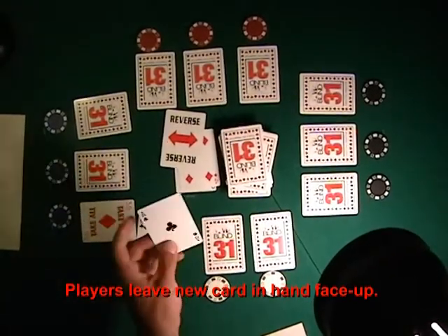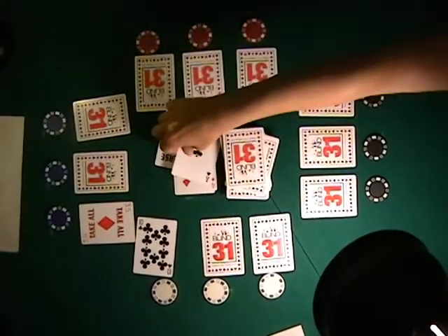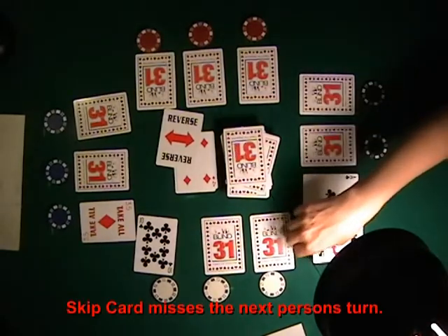Unfortunately for this player, he has added the ten of clubs to his hand, but he has given away the ace. The next player is quick to add the ace of clubs to her hand.